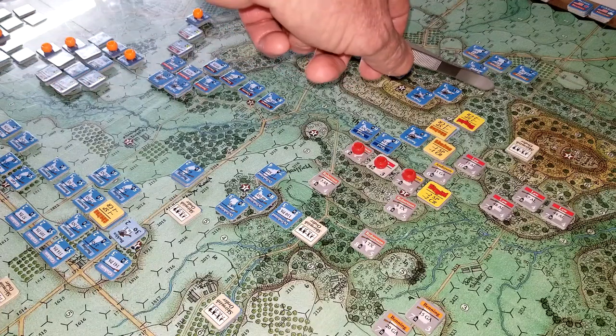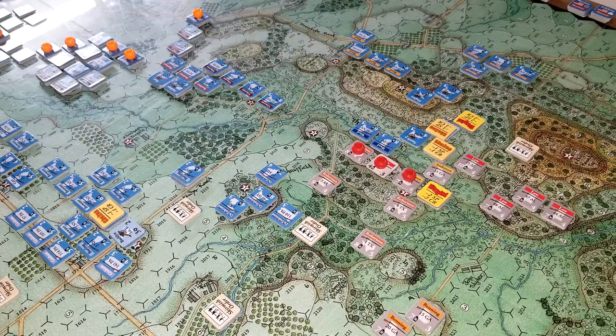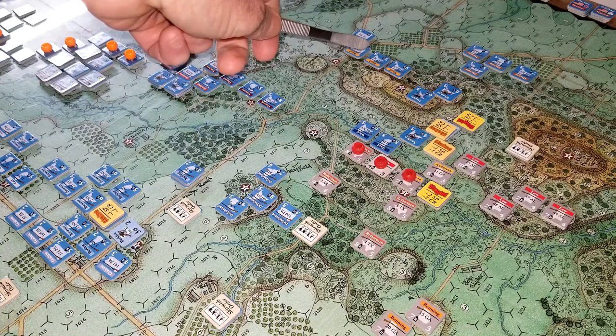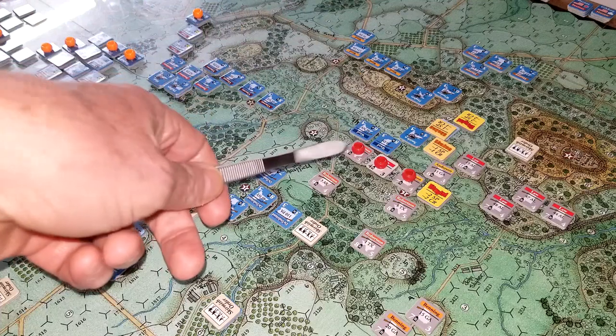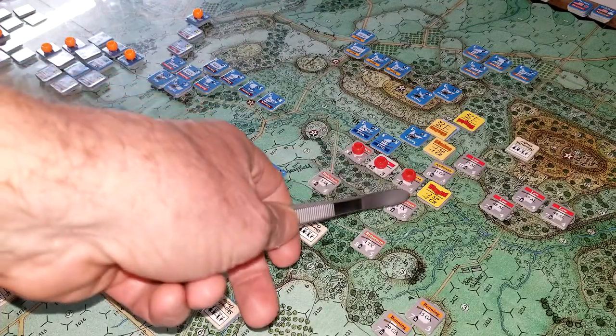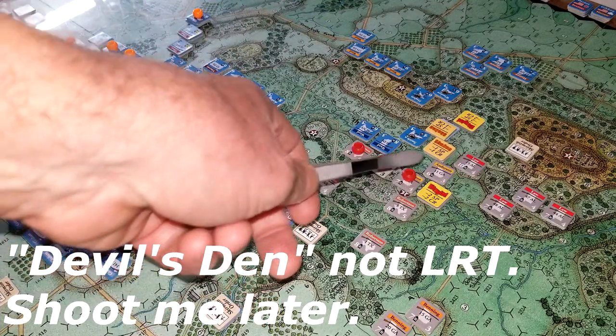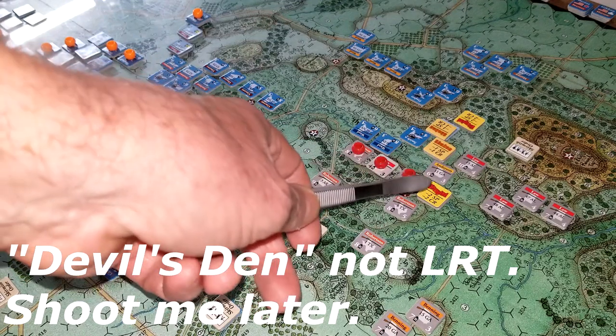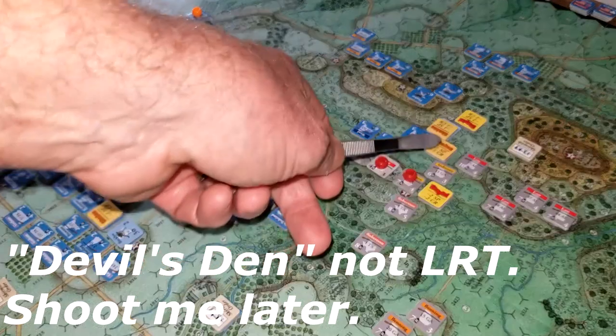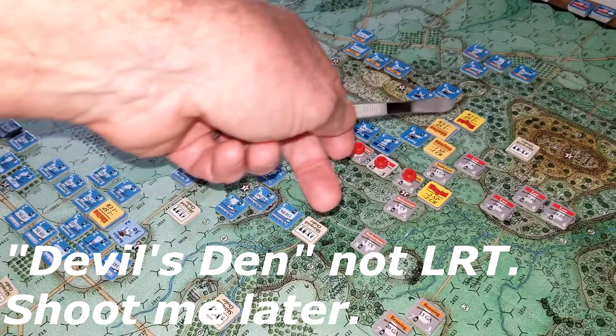The Fifth Corps guys came on on the second turn, and only one of those brigades was able to move, so I brought Weed in and headed him straight this way. As you can see, the Confederates have already taken Little Round Top. They got beat up a little bit, but they've taken it. They've got a flipped unit, a disrupted unit, a shaken unit, but they took it to the Union.